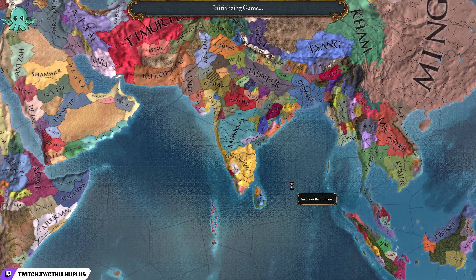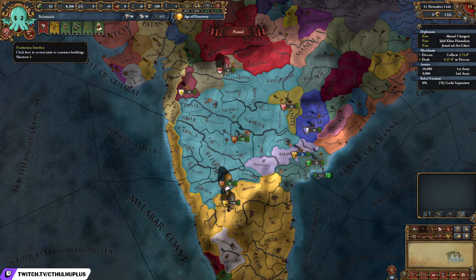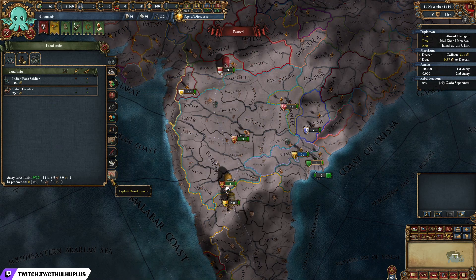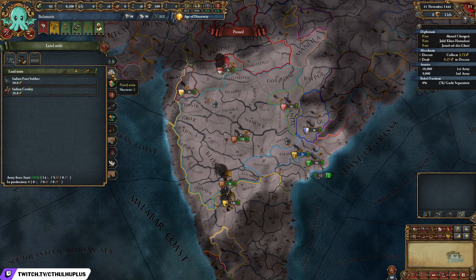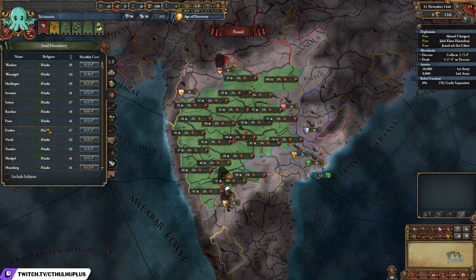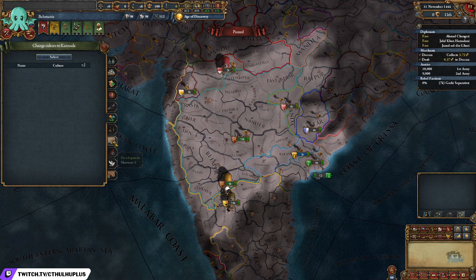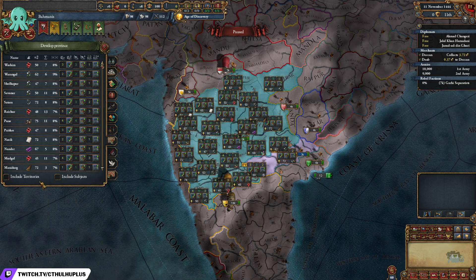The most important button in the game, I think, is this button up here in the top left — the little hammer and the sword. If you click on that, you have a whole bunch of tabs here that are all filled with really valuable things. From this interface, you can build military units, ships, you can core things, do religious missionaries, lower autonomy — which is very important — culture convert, build buildings, and do dev stuff.